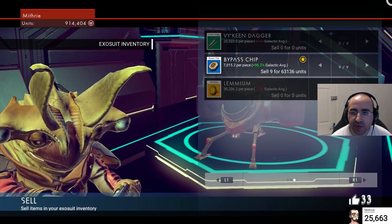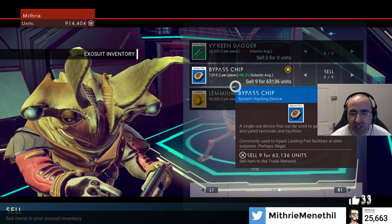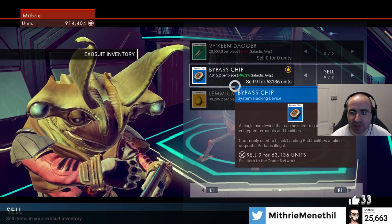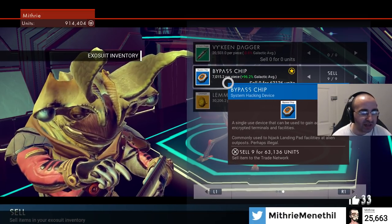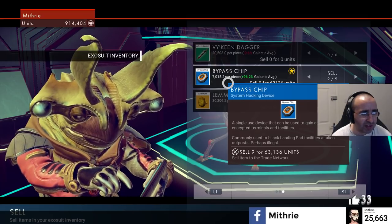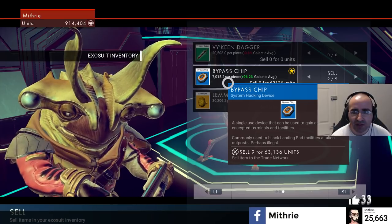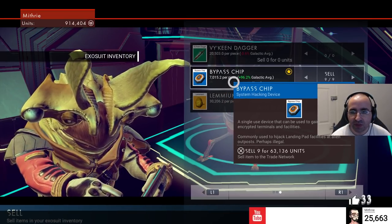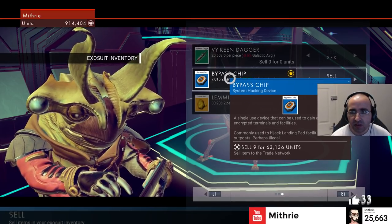I managed to find an alien — it didn't take long, a couple of minutes. He's buying the bypass chips for plus 96% of the vendor price. I mean, selling them for 3,500 to a vendor is still cheap given it's only 10 plutonium and 10 iron and how easy they are to farm. But the fact that you can turn that into 7,000 per piece — hell yeah!